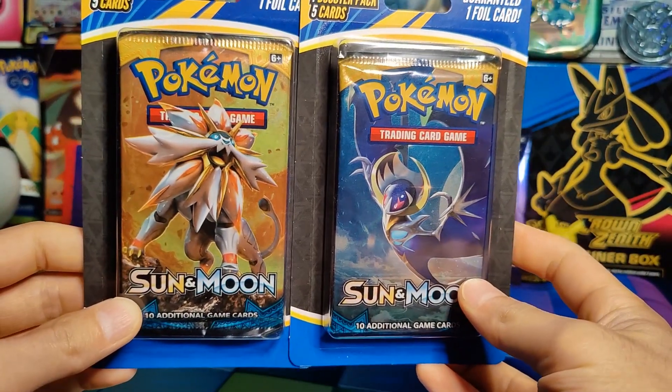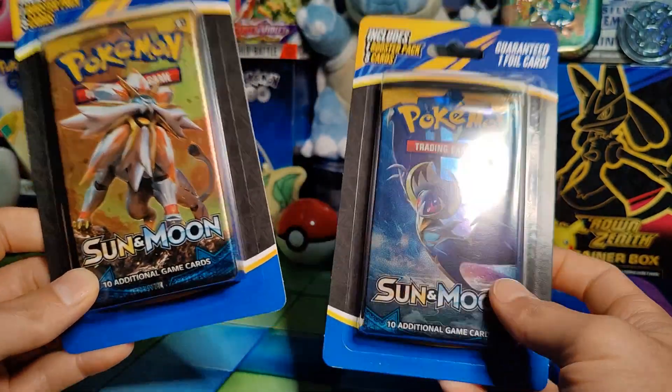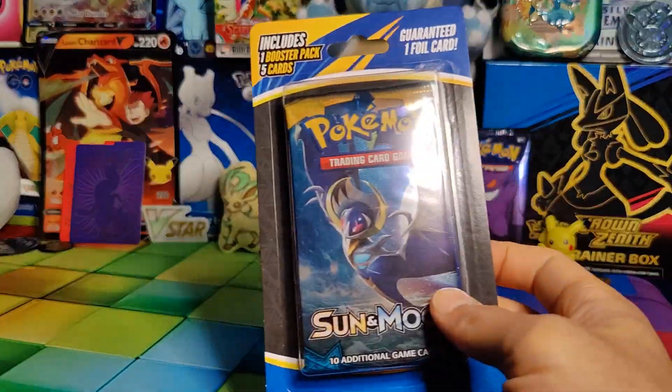We have two Sun and Moon packs to open, a few random cards, hopefully a couple decent foils. Let's get these guys open, and if you can real quick, like the video, subscribe to the channel, and we're going to get right to it. Here are our two Sun and Moon packs, and as you can see, you've got five cards in here. Let's get these guys open and see what's inside.